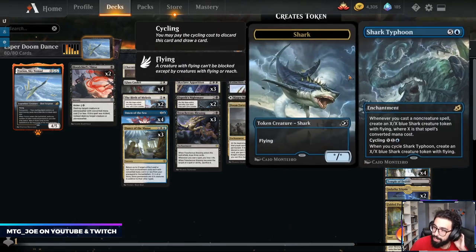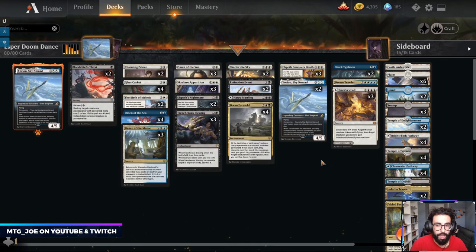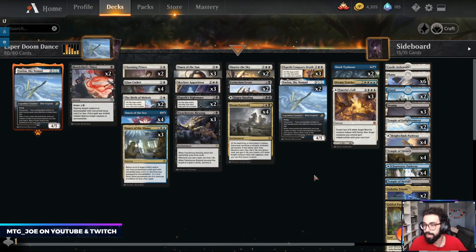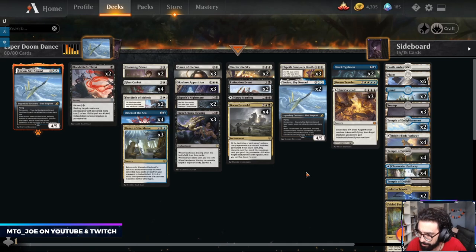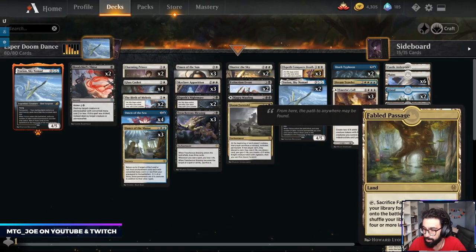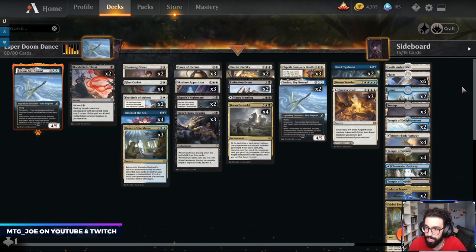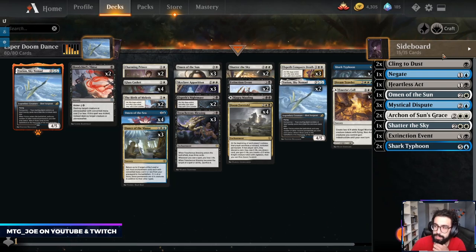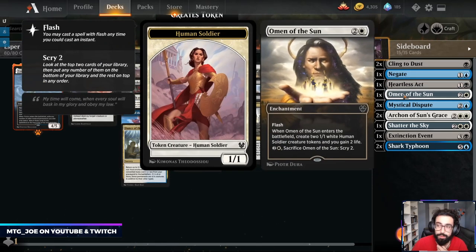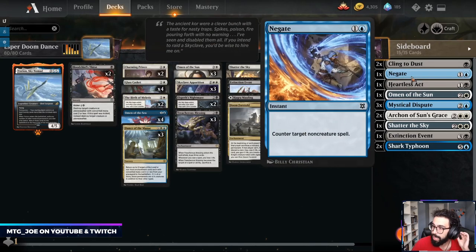We're playing three Conqueror's Death and then Shark Typhoon main with two in the side. Because we're seeing more aggressive decks, I've been opting to have fewer Typhoons main — whereas if we start seeing more Yorian decks, I'll go up to the full playset again. I'm also putting in one Dream Trawler as just a faster clock to push through extra damage. I've tweaked the mana base slightly — went down a Fabled Passage and a Trinome for a Hagra's Mauling and a Temple of Deceit, went up another basic Plains in lieu of Castle Lockwain.